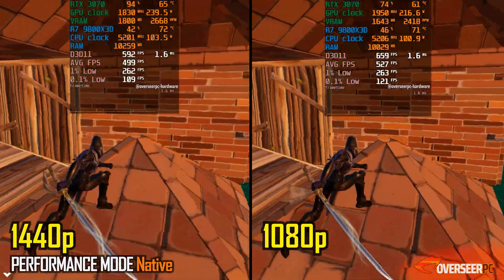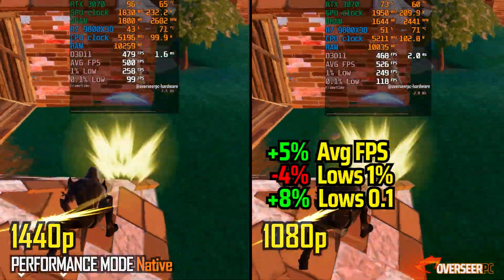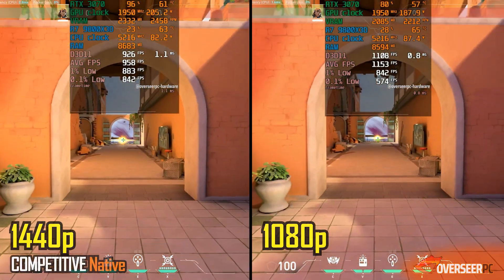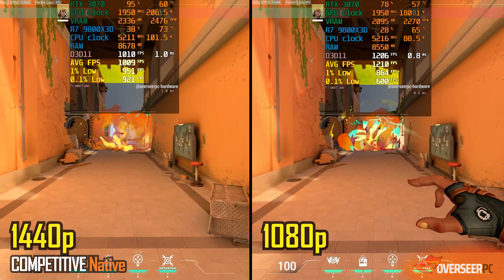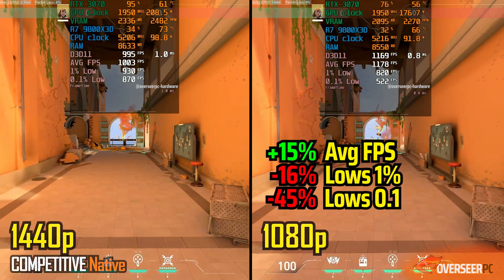Moving on, going down to 1080p gives a small bump in average FPS. However, when the action ramps up, the more GPU-intensive 1440p setup offers greater stability with fewer fluctuations in performance.